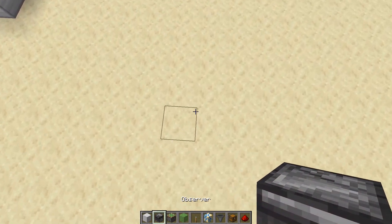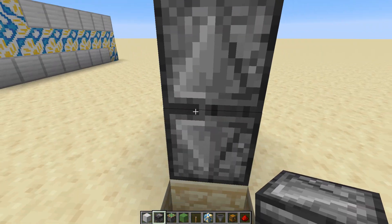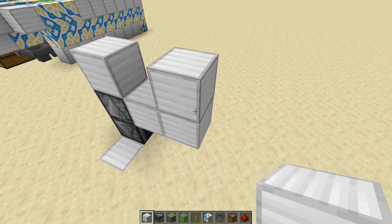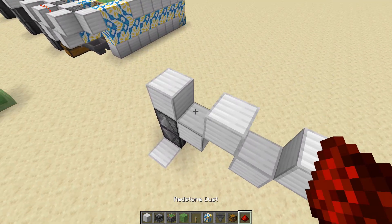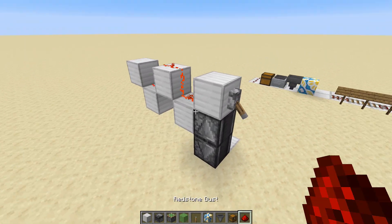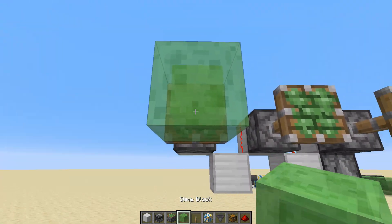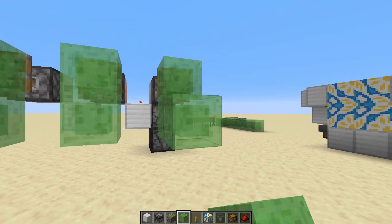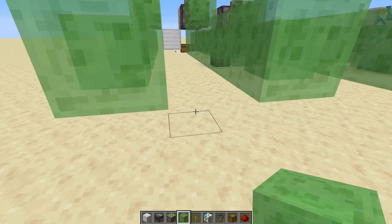Now let's build the big one. Start the same way with two observers facing down, break out that bottom one and that block there, get underneath with the observer facing up, and backfill with a solid block on top. Now add some solid blocks in a three-up, two-down pattern, break those two out, and then redstone dust on top of those three blocks — you'll see it's running. Put that lever on and turn it on, then add your three sticky pistons on those three blocks, and then two slime blocks on each sticky piston, and then five slime blocks out on each one.